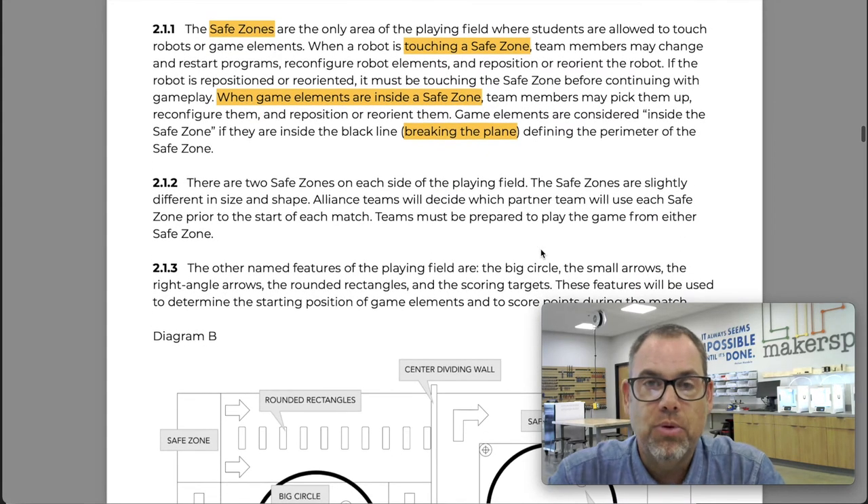The safe zones are the most important part of the field — they are the only area where you're allowed to touch the robot and touch game elements. Section 2.1.1 says the safe zones are the only area of the playing field where students are allowed to touch robots or game elements. When the robot is touching the safe zone, or when game elements are inside the safe zone, you can pick them up, move them around, relocate them, reprogram the robot, and reposition it to start again. The key words in the rules are 'touching' and 'inside.' The robot has to be touching that white mat inside the perimeter of the safe zone.